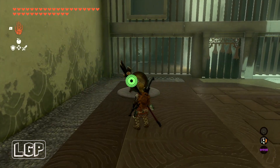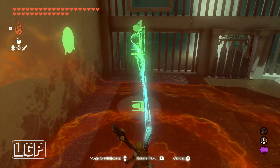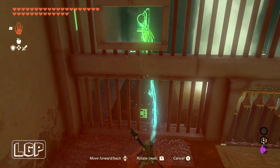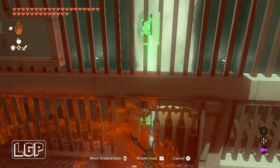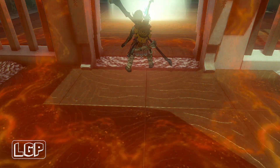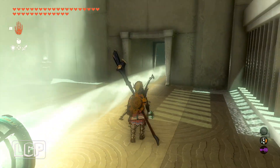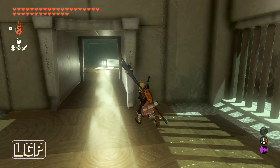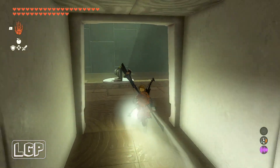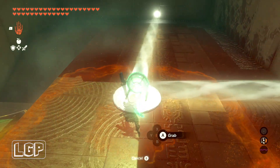So that one was done. Now we need to pick up this one with our ultra hand, and then we're going to pass it through this gap in here and shine it on top of that light. You might need to adjust a little bit because the panel on the wall is basically hidden at the moment. But once you activate these panels, you don't need to do anything other than just put your mirror down — you don't need to activate anything else.